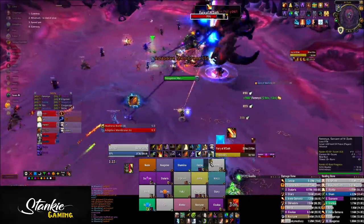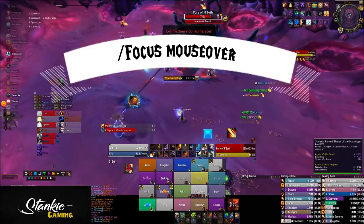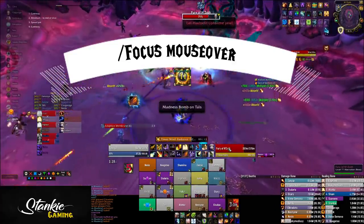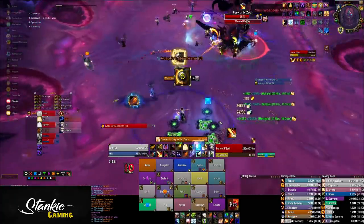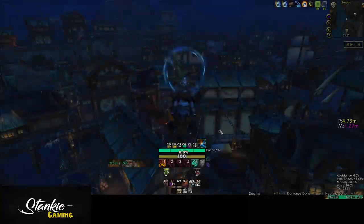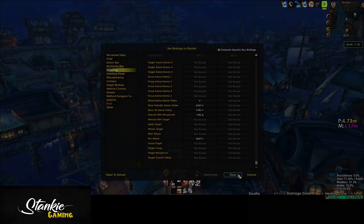Start off with making a macro: /focus mouseover. You will use this while mousing over the gateway that you will be using next. Keep in mind that you need to refocus new gateways — you can't keep the same focus for the entire fight. Following this, you want to press Escape, go to Key Bindings, then Targeting.